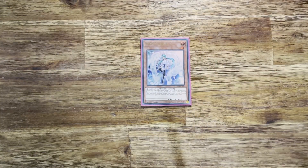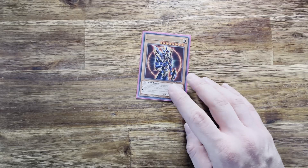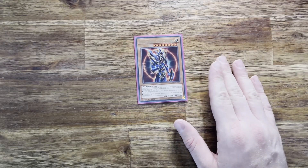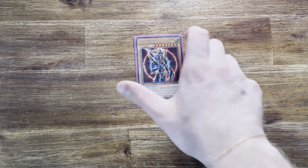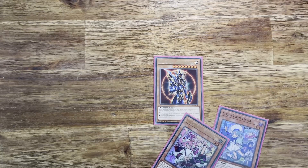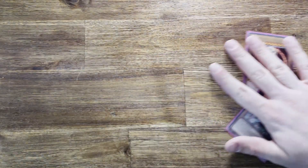My hand trap for the deck — we're allowed one hand trap in each of these decks — is Effect Veiler. Incredibly useful, everyone knows what it does. And finally, a bit of spice: BLS Envoy at the Beginning. Everyone knows what this does — banish one light and one dark from the graveyard to get it out, and you can banish one card per turn. All of these monsters are light and dark, so it's very simple to get out with this deck.